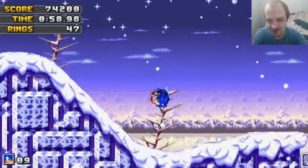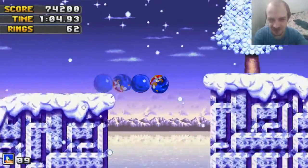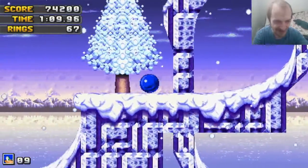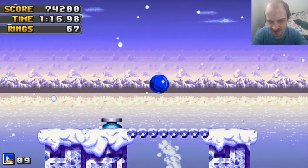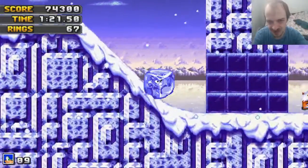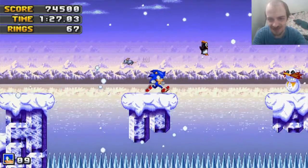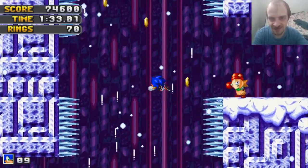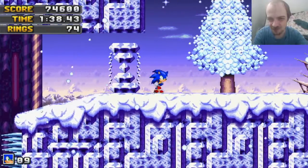Besides Sonic the Fighters, we never saw Bean or Bark again — Fang came back for Triple Trouble, and then he disappeared off the face of the planet too. I'm glad they came back in Mania, although it wasn't really them — it was a magician dude pretending to be them. But I'm glad to see that in fan games like this one, Team Hooligan still gets some love, and they deserve it. They were some pretty cool characters. There's so much they could have done with them. But that's kind of what happens when you're a big franchise like Sonic and you make a lot of characters — eventually some will be forgotten about.